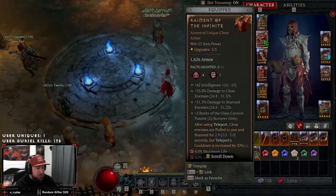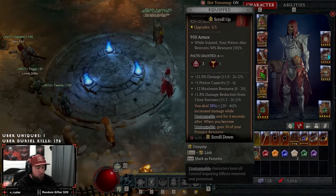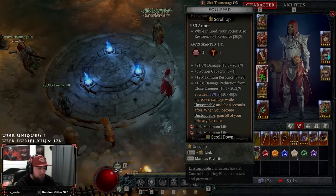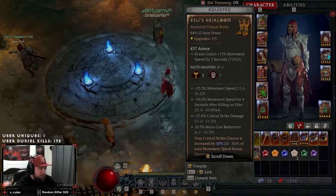Best in slot chest piece is Raiment of the Infinite — when we teleport we stun enemies, plus a huge damage bonus. For pants we have Devolt's Will — every time we dash we become Unstoppable, and when Unstoppable we gain 50% max resource to help stay at full mana, then deal increased damage. No-brainer here.